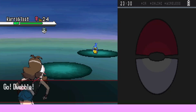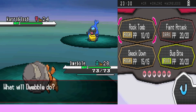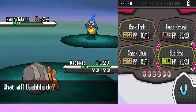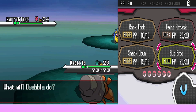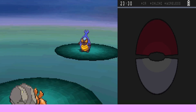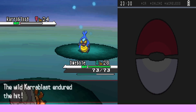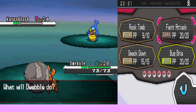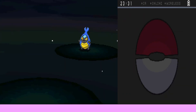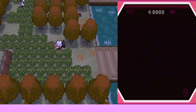Two steps into the grass they find another Karrablast. Dwebble is in front. They use Rock Tomb — it's super effective but Karrablast uses Endure to survive. They then use Faint Attack — 60 power, never misses — and Karrablast faints. Dwebble gains 256 experience. They immediately run into a Swadloon at level 23.